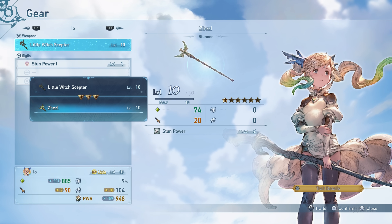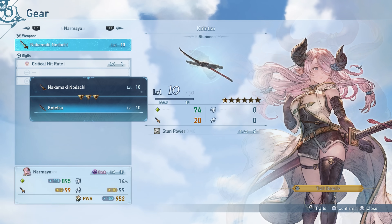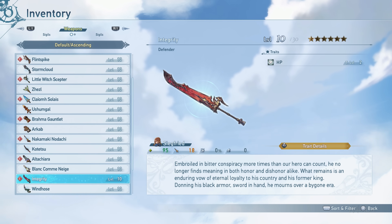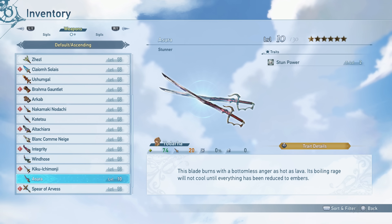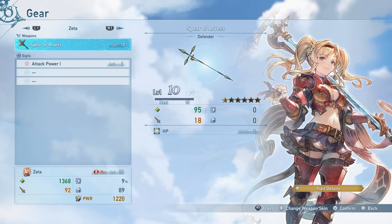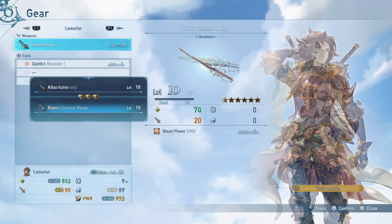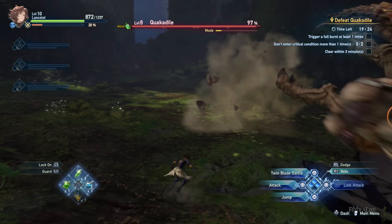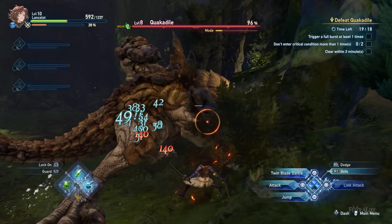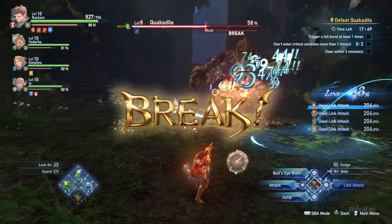Each weapon has its own stats and specific traits, and judging on how Sigils and traits work — which I'll explain later — weapons will have the same trait variations as Sigils corresponding to their type. The weapon types from the demo gave us an idea of how further customization works. First is the Defender type, which provides the HP trait. The Stinger type adds critical hit rate trait, the Executioner type governs weak point damage trait, and the Stunner type provides stun power trait. It is likely that characters will have more than four weapons on release, and DPS characters won't only have Defender and Stunner types since they'll need at least one offensive weapon type. Weapon stats are not the sole basis of their usage.